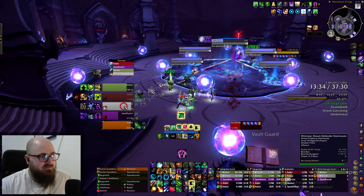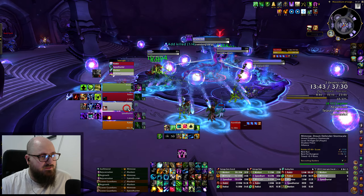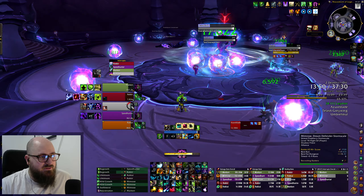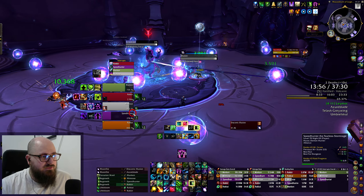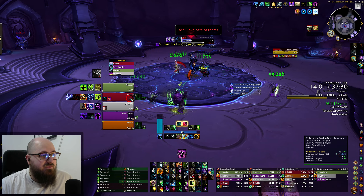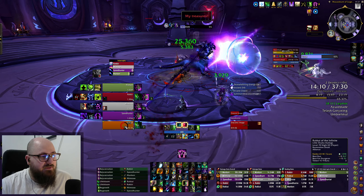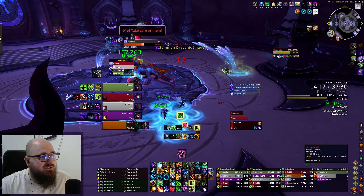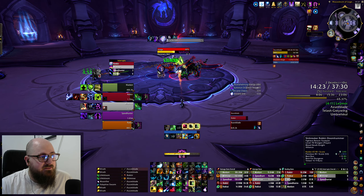I'm trying to do some DPS — starfire the Keeper, trying not to use cat form. We do have Roar for the Icy Binding. And there we go — didn't need to heal him at all that pull. Although that previous pull with the Scale Bale Lieutenant, I would heal any tank there because it's just a really rough pull. Bloodlust is rolling again.